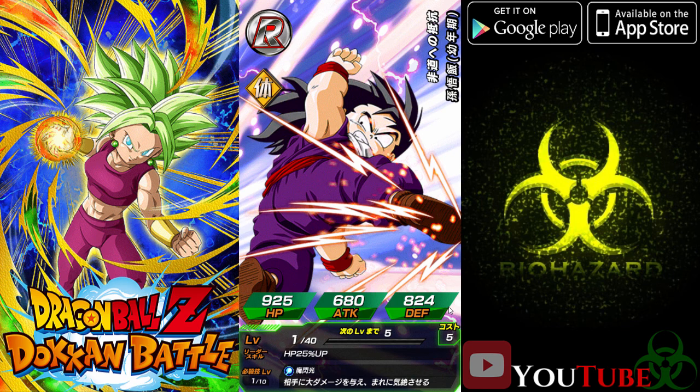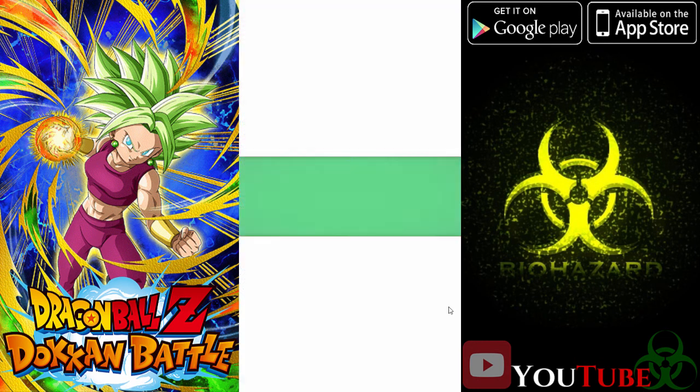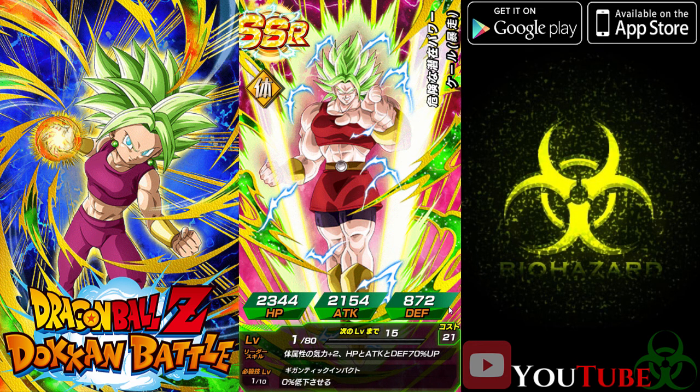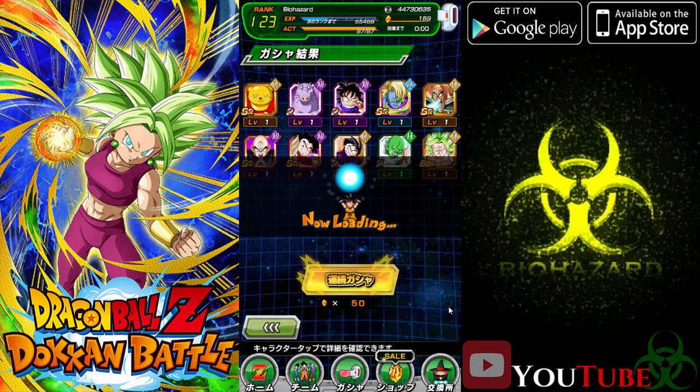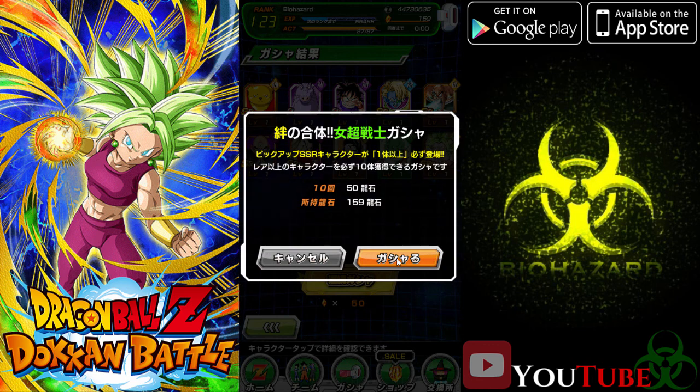It's just none of them are fully maxed because I don't have the dupes for them. So I thought I might as well at least try on this one considering we're guaranteed an SSR, and we're using all three of these characters currently. So we might as well go for it. Kefla I think could make them a lot better. If we can pull two more of these, that'd be perfect, because that would be four since I already have two.